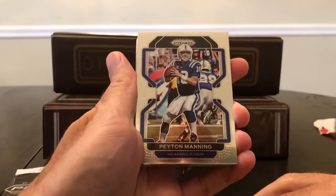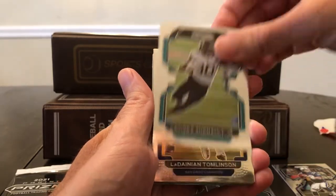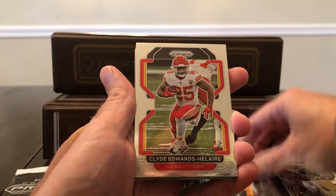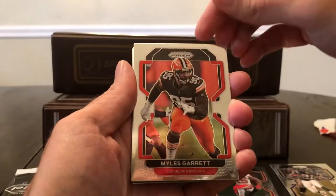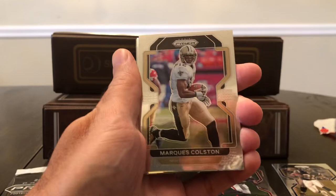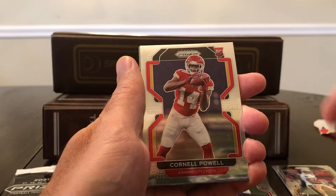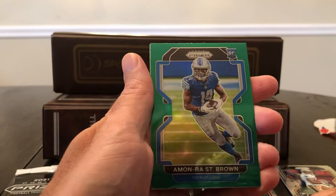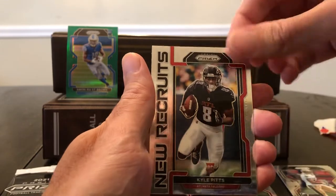Our first legend is Peyton Manning, then Jameson Crowder, LaViska Chenault, another legend LaDainian Tomlinson, Devontae Adams, CEH, Miles Garrett, no rookies yet — Calvin Ridley, Marcus Colston, who was a legend in fantasy football back in the early 2000s when he had tight end eligibility in Yahoo Leagues. Here's a rookie, Cornell Powell. And we got a green Amon-Ra St. Brown — I'm really high on him heading into this fantasy season. And a Kyle Pitts New Recruits. Not bad.